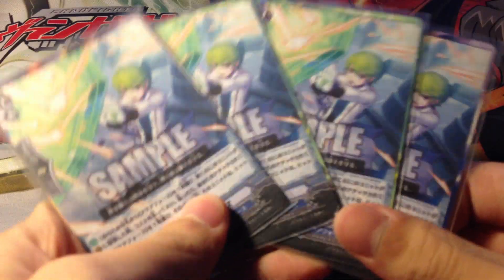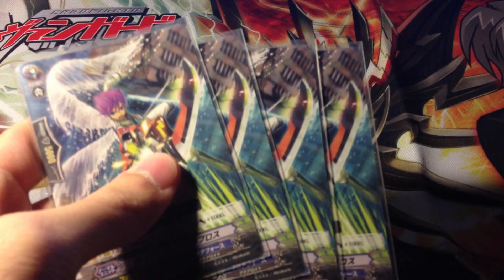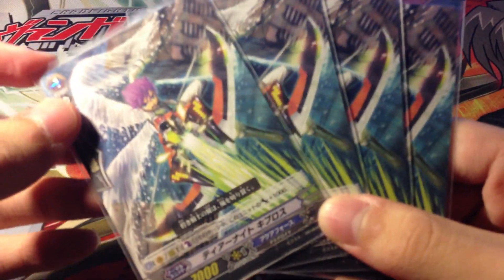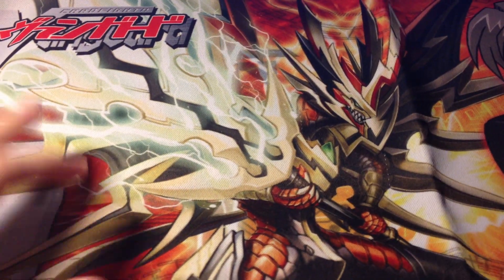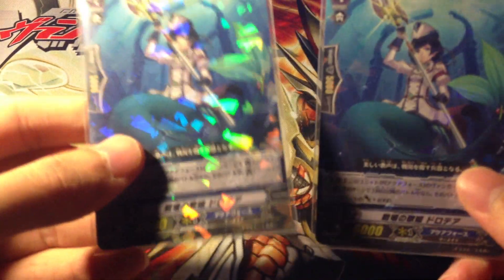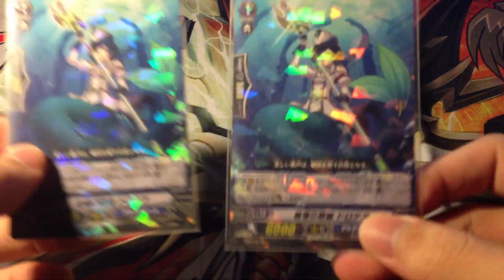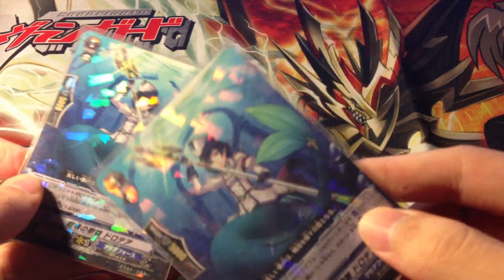4 perfect guards — very important this format. And here we have 4 7k Vanguard units that boost and increase for each counterblast. So far this is the only grade 1 that we have that is useful to hit magic numbers. Now we have a consistent booster especially for Aquaphors. Its ability is when this boosts the Vanguard and it's the third or more attack, it boosts for an additional 4k, making it a 10k booster. Quite neat, especially since Aquaphors always attack last with the Vanguard. So basically it is a consistent 10k booster for the deck. I play 2.